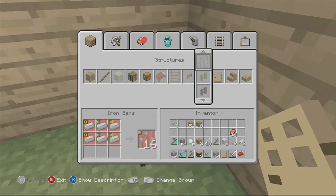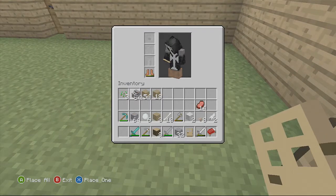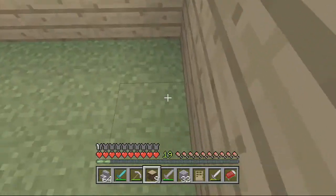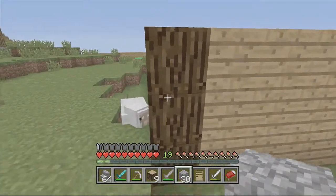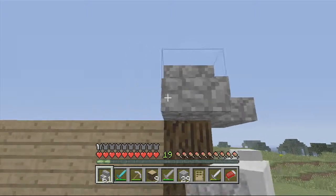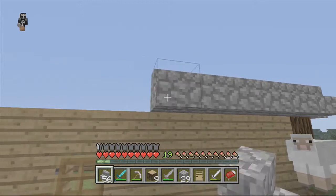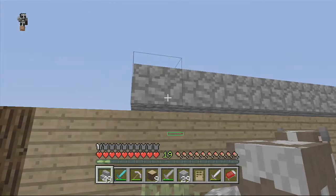I'm finishing off the house Jack. I think I'm going to do an overhang like I normally do with all my houses. Look at the stairs - like that. A crafting table is amazing.